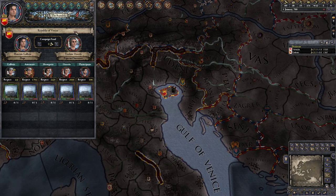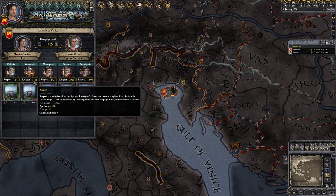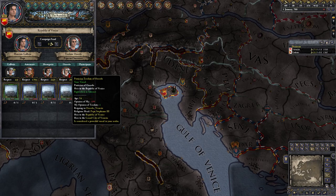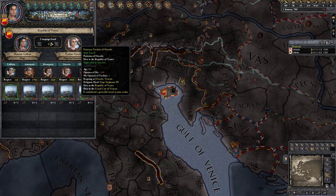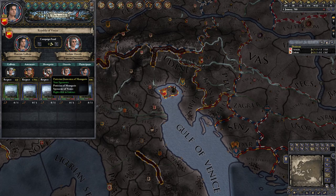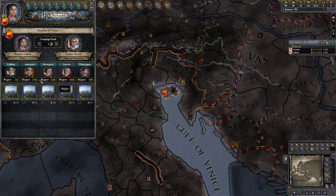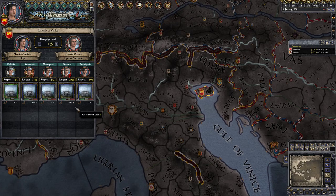Right now this guy, the patrician Theodato of Orsaleoro, has 2,936 respect — he's going to be the successor to the Grand Duchy if we die. However he's quite a bit older than we are, so he might die before us. There are other people in the ranks waiting, and you can see our heir who we have poised to be the next Grand Doge — he has the least respect out of all of these.